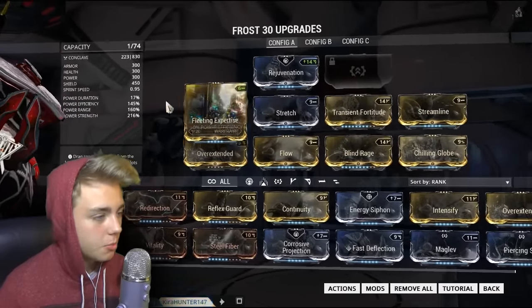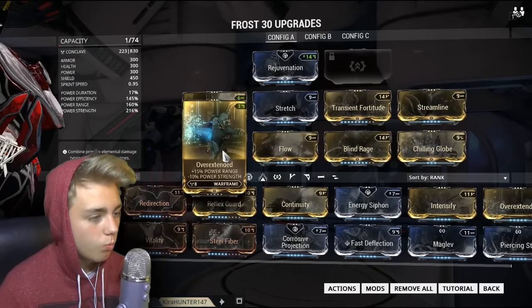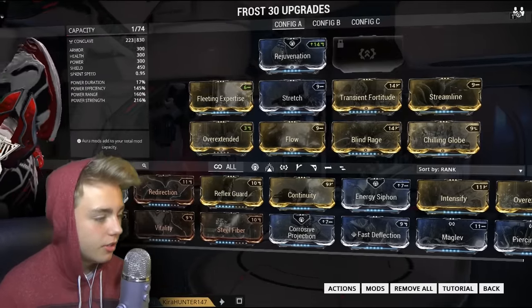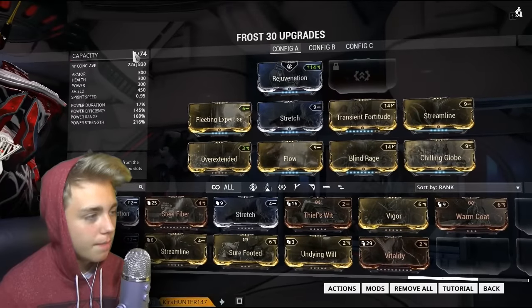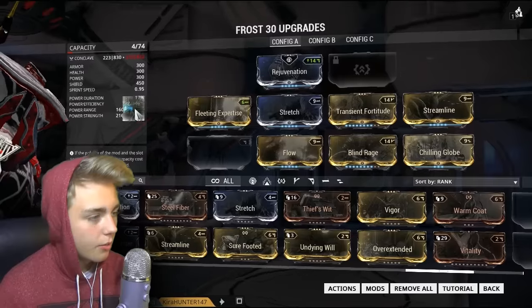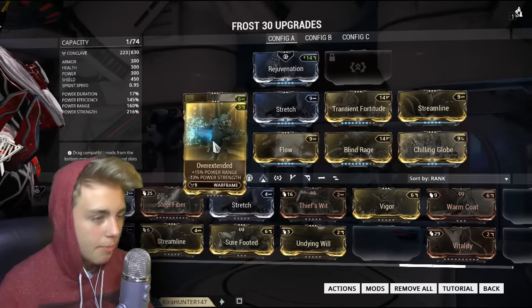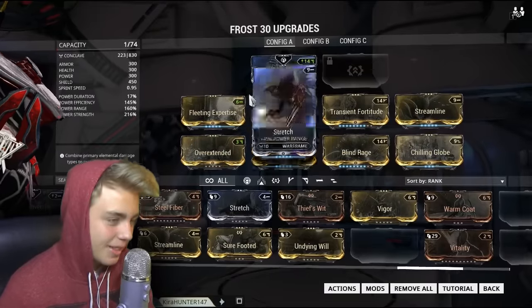For range, I went with max Stretch and an unranked Overextended. I put Overextended on here because it actually fit — I couldn't find anything else. Vitality won't fit, redirection won't fit — there's just not enough room. So it brings range up from 145 to 160, which takes strength down just a little bit, but I think it's still much better to have more range — a bigger globe, more range for everything. His abilities work on range and strength, so those are the main aspects.